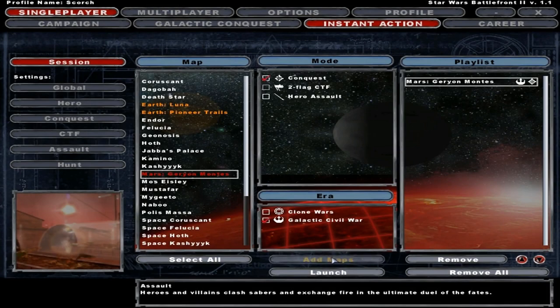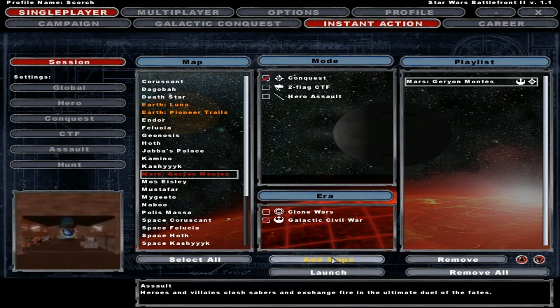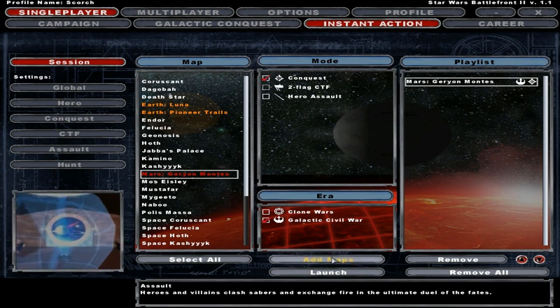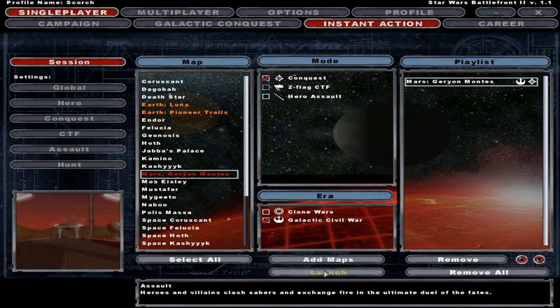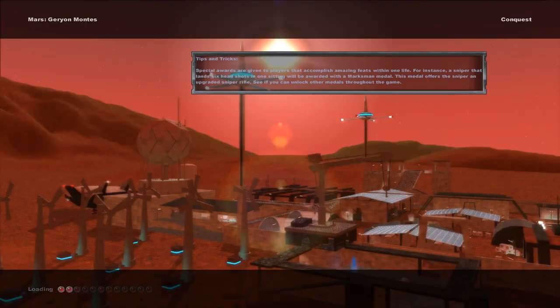What's going on guys, Captain Scorcher, and welcome to a branded video. Today we're going to continue the solar map pack — I still can't name the studio who made this, but you guys are the best. Today we're going to be playing Mars, Jerry and Moan — I don't even know what that is, but either way, let's do this.